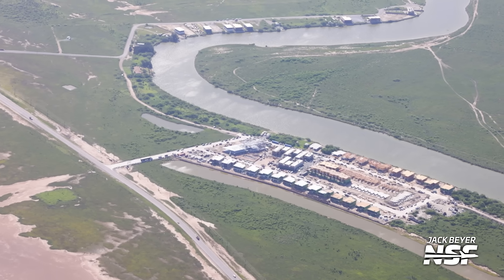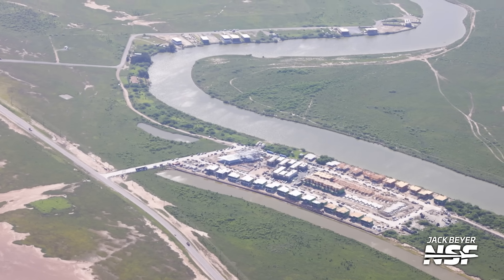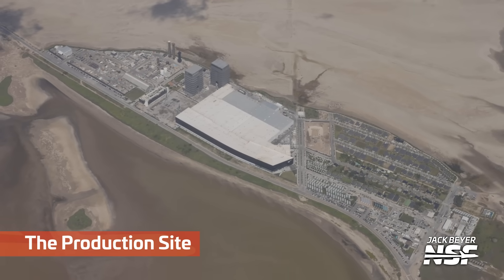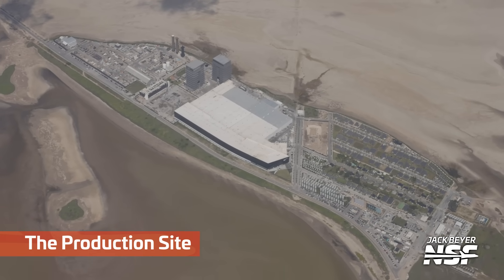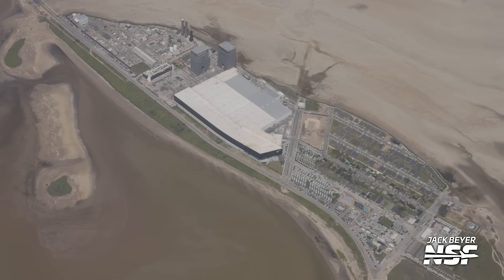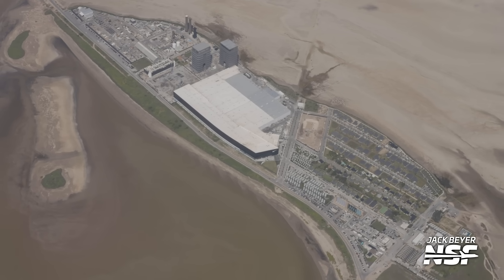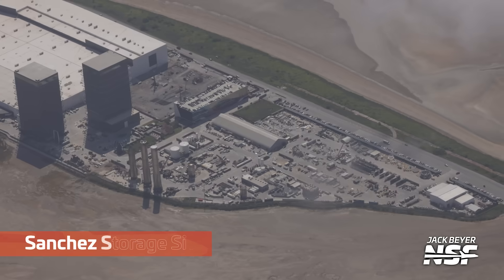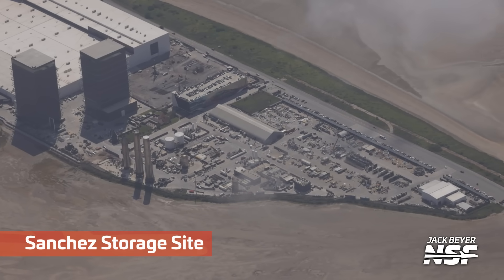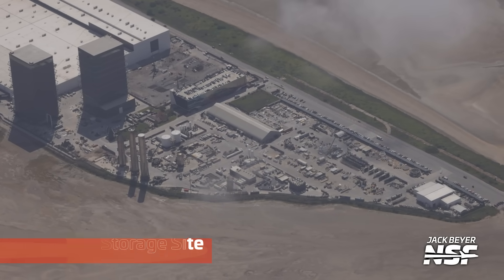Got a couple things in the shot here. Middle right of your screen, that's the Rio West development — mixed-use shopping and stuff, hopefully open to the public, hadn't been confirmed yet. And then up at the top, you saw some of the private residences built for SpaceX employees along the river. Here we're going back to a wide shot of the whole production facility, and then we're going to zoom in on the storage side, the Sanchez yard there.